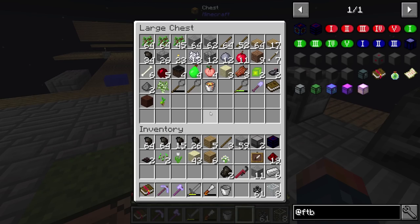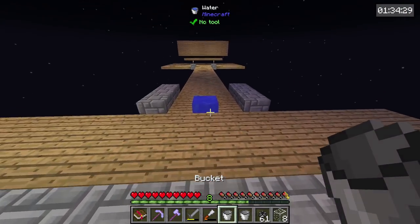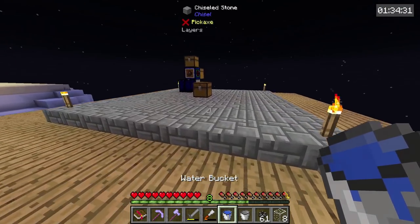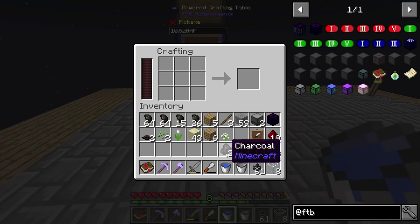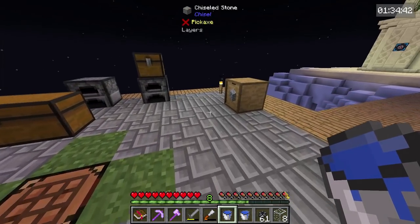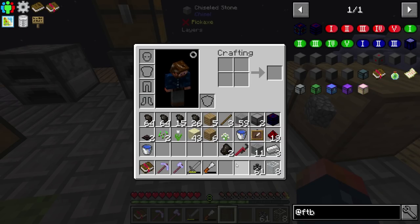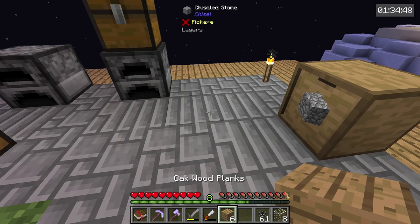We can duplicate water. If we take our bucket — actually I need to make another bucket, so let's take some of that early game iron. Let's scoop up our water right here. What we can do is throw the water in here with another bucket and we'll get two buckets of water. That's how you duplicate water early game to get your first infinite water source, which we now have.